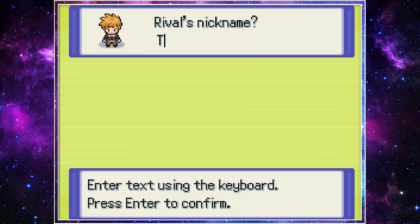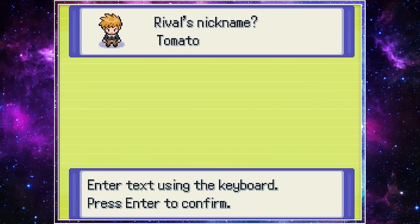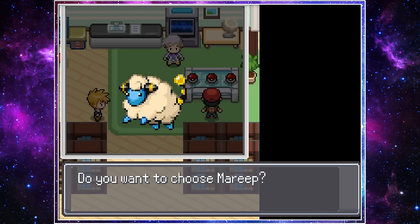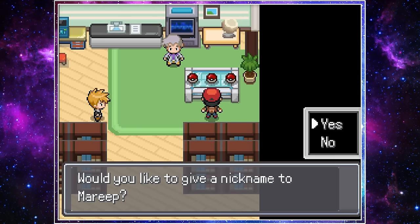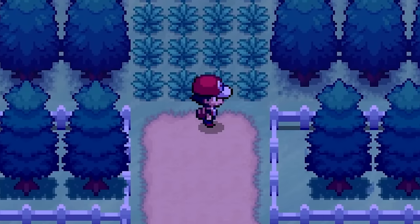For our rival's name, I'm going with Tomato because when I think about shiny Pokemon, I keep thinking about the song from Moana about being shiny and I'm pretty sure the crab's name from that was like Tama Tomoa or something. So Tomato it is. We grabbed our starter, but since we're only using shiny Pokemon fusions, we won't be using it, which means after finally getting our Pokedex and Pokeballs, it's time to shiny hunt.